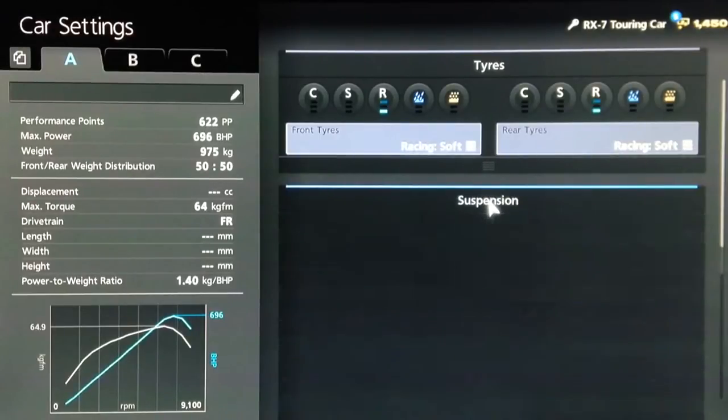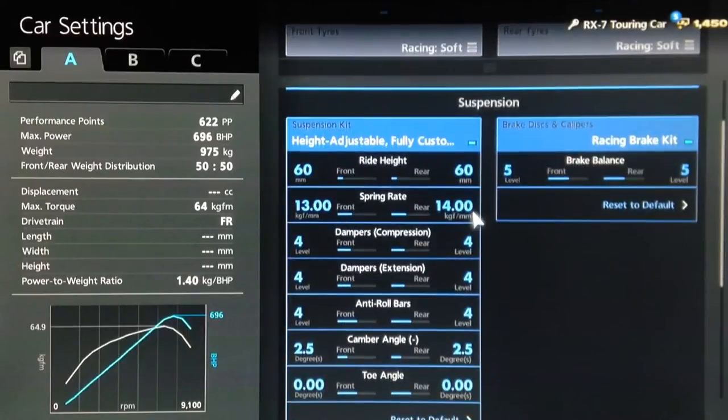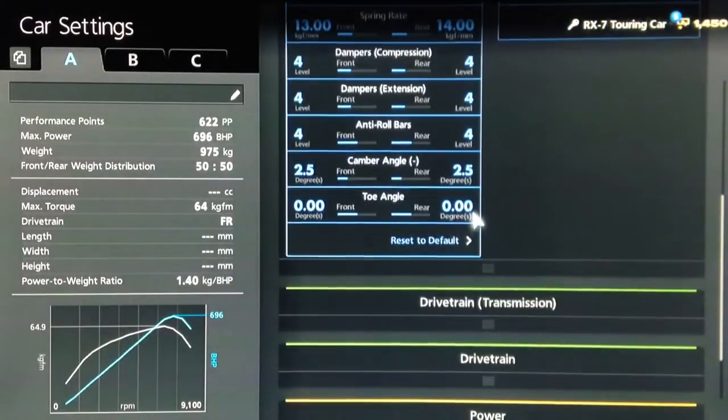You want your racing soft tyres. For suspension, we've got the ride height on 60 front and rear, springs rounded off to 13 and 14, dampers and anti-roll to 4, and camber on 2.5.